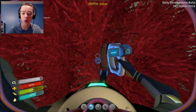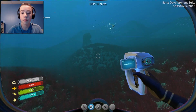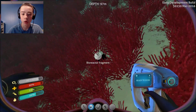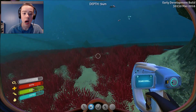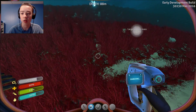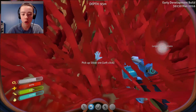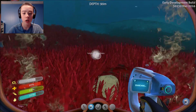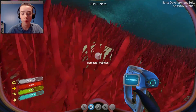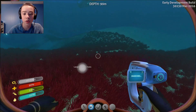Bioreactor — I got one of those already, so now we have the bioreactor blueprint. I honestly have no idea what the bioreactor does, but in this area there seems to be a lot of bioreactor fragments. Sandstone chunk — silver, I need silver. Copper, I don't need that. Another bioreactor fragment — I'm all set with those.